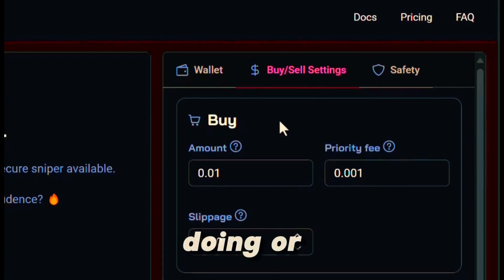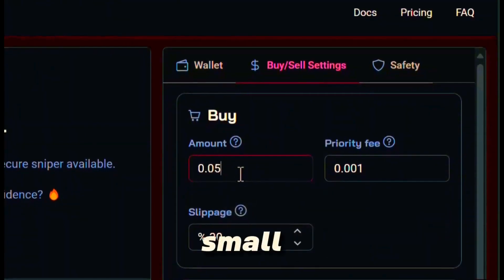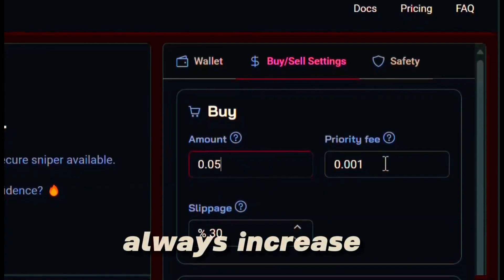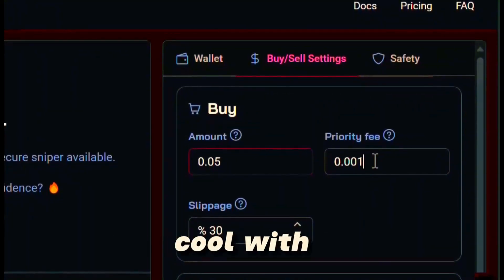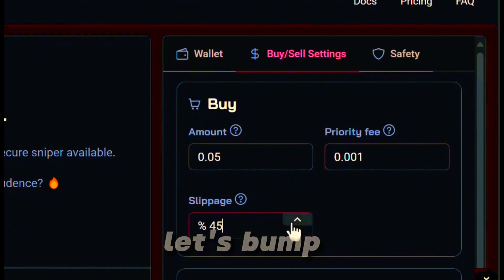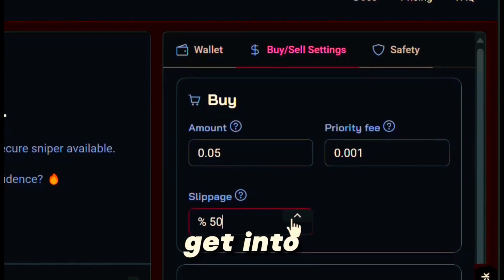You guys can copy what I'm doing or customize it to your own liking. For the buy amount, you always want to start small. As far as the priority fee goes, keep it just the way it is — you can always increase it if you want every transaction to land. For slippage, default is 30, but let's bump it up to 50. We want to make sure that we can get into the trade.